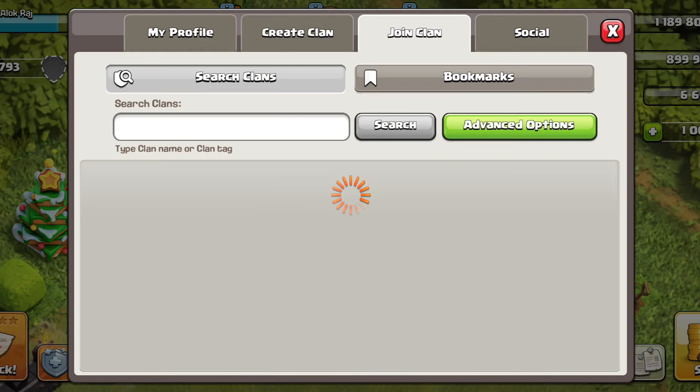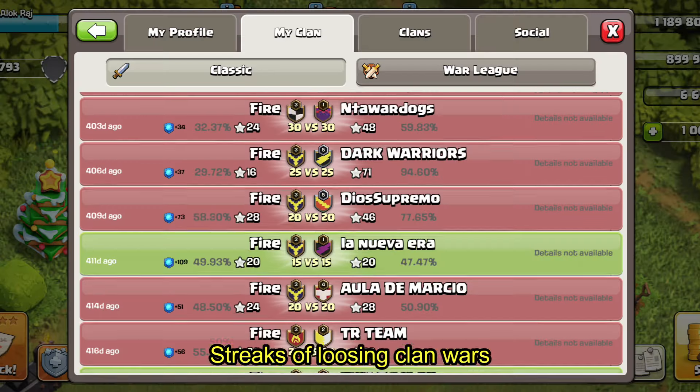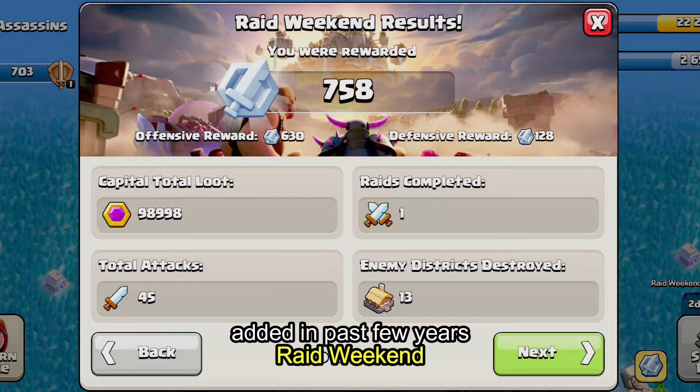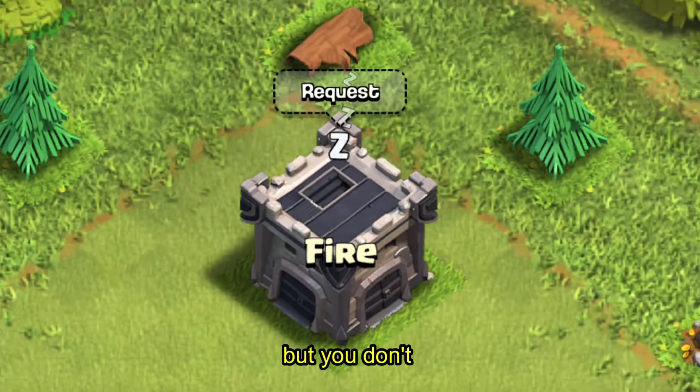Currently there is only one way to find a clan, which is from the search clan tab, but the clans you get here have streaks of losing clan wars. If you joined any of these clans you would be missing out on amazing items added in the past few years. So if you are looking for your previous clans but don't remember the clan name, there are three ways to see all your previously joined clan history in Clash of Clans.